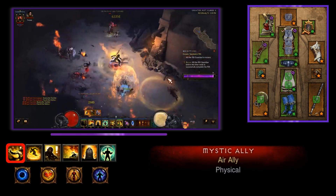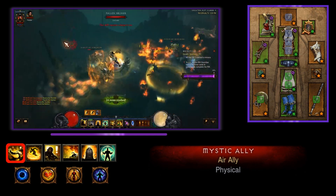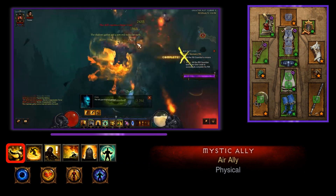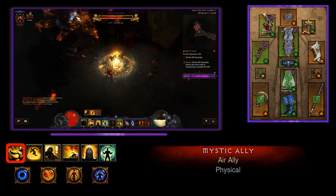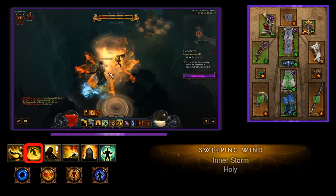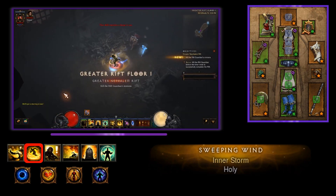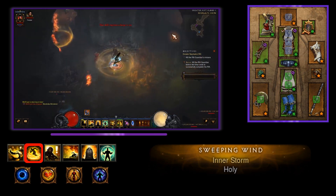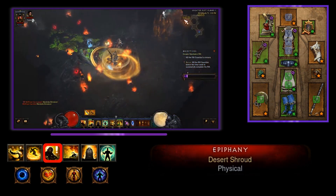Now let's talk about the skills. First up we have Mystic Ally — Air Ally — which gives you spirit regeneration. Without Crudest Boots it won't give as much, but it still provides 4 spirit per second and has an active that replenishes 100 spirit, which is useful when you're running low and want to keep your damage going. Next we have Sweeping Wind — Inner Storm. Sweeping Wind needs to stay active at all times for your damage; without it you are pretty much nullified. Inner Storm gives 8 spirit per second, and while it's active you also get 50% additional damage mitigation. I also personally run Epiphany — Desert Shroud — for increased spirit regen plus 50% less damage taken.